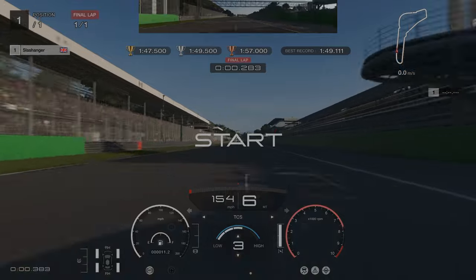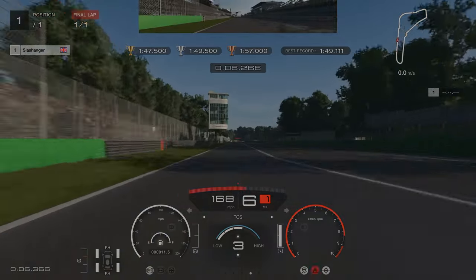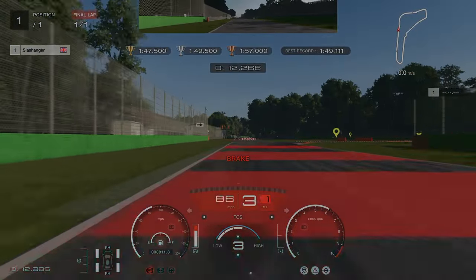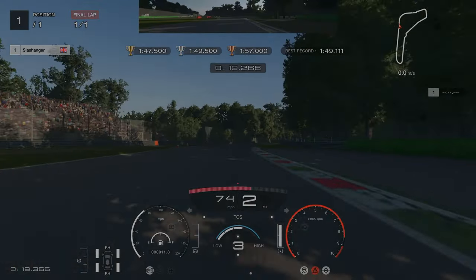Now the challenge of putting it all together. Braking at 150m down into 1st. Get your right tyres over the right kerb, and then your left tyres over the left kerb. Don't accelerate until you are near enough straight.